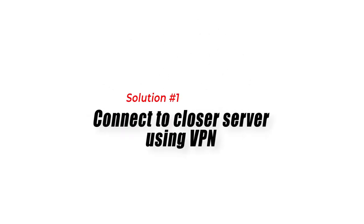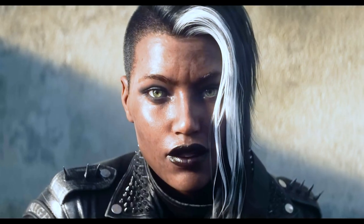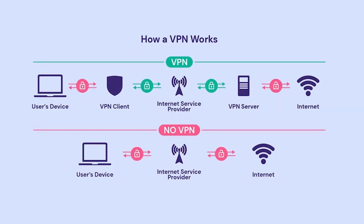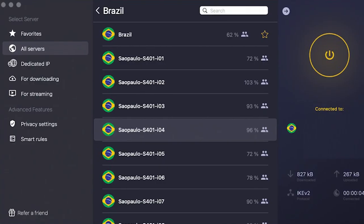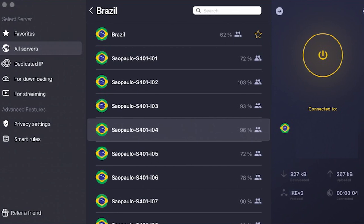Solution 1: Connect to a closer server using a VPN. Players cannot manually change servers in PUBG Battlegrounds. The game's matchmaking system automatically assigns players to the most suitable server based on various factors, including geographical location. Utilizing a virtual private network (VPN) can help reduce high ping by providing alternative routing paths and potentially bypassing network congestion.